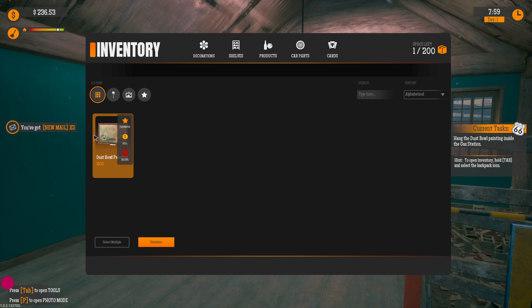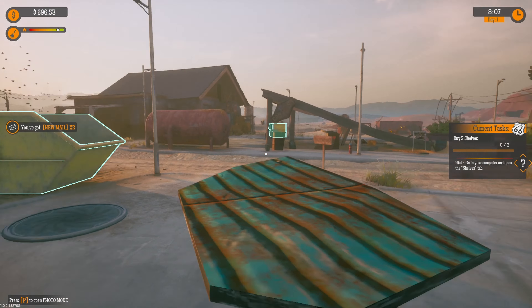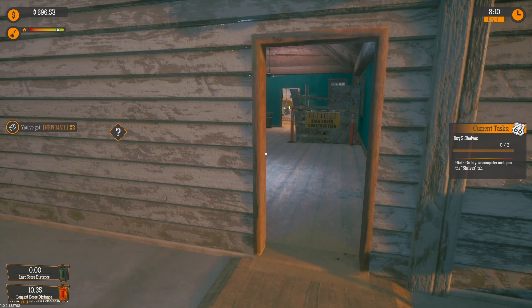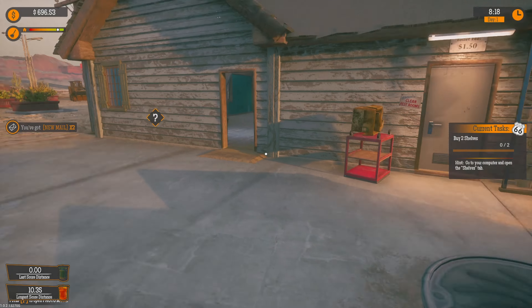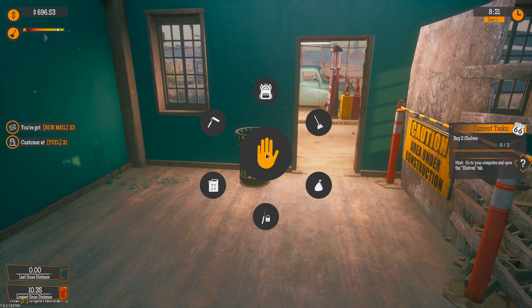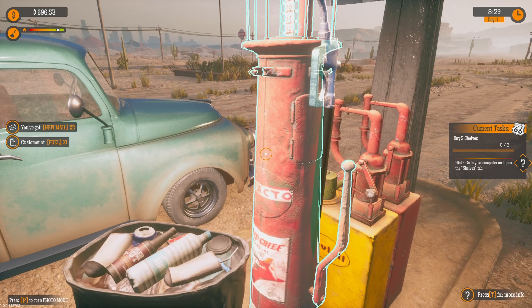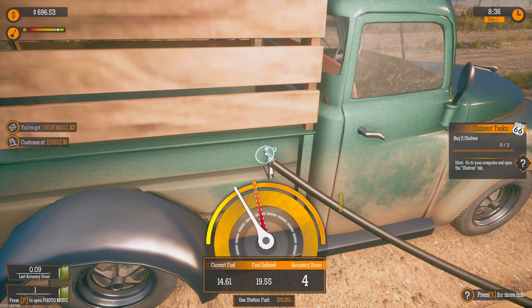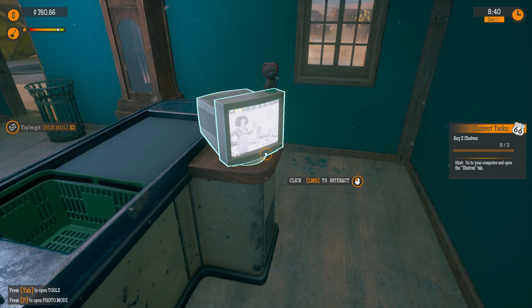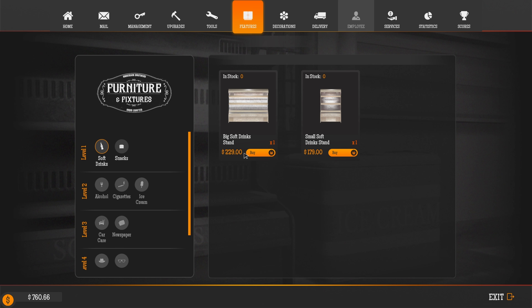Find the right tool to break into the car trunk. Nothing to see here officer — we're just taking a little peek. We got the building all painted. A and D to rotate the pin, spacebar to try to open the trunk. Be careful not to break the pin — you have two attempts. If you fail or leave, you will not be able to try again.